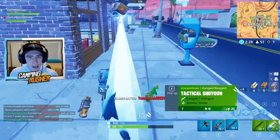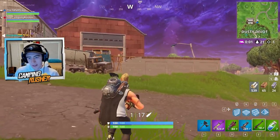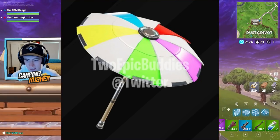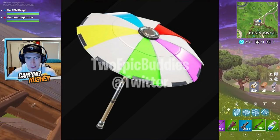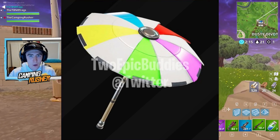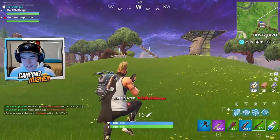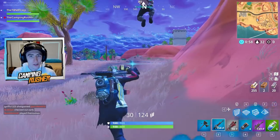Next up, the secret item — the item you unlock for winning your first game in Season 5. I got mine last night. It's actually a really cool looking umbrella. This is a picture from Two Epic Buddies' Twitter account. This is probably my favorite winning umbrella we've seen so far. They do this every season and I'm going to be rocking it for a bit.